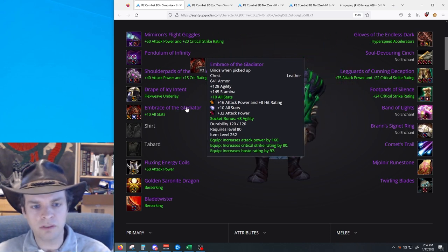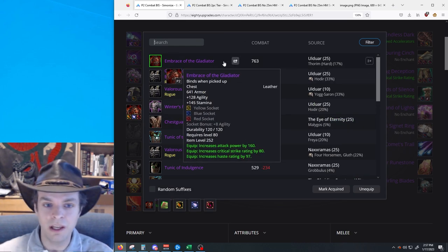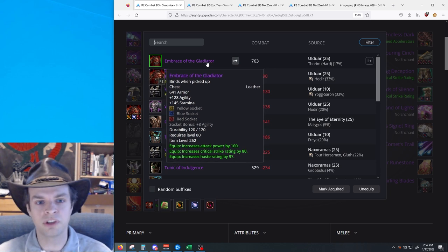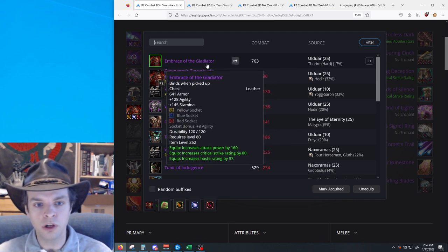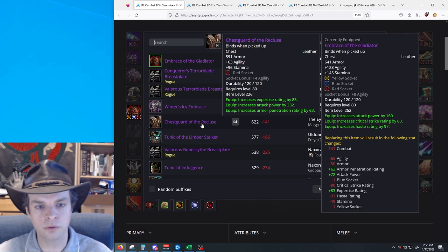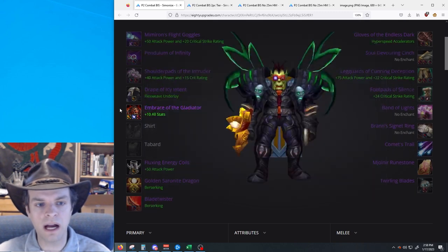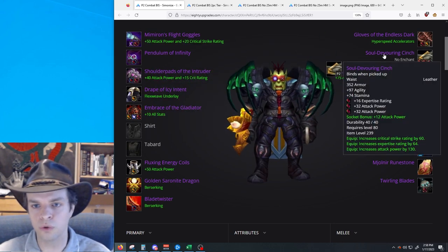With the chest piece, we have Embrace of the Gladiator as our best option, and this is relevant because it's the only chest that doesn't have expertise on it. So if you don't get Embrace of the Gladiator from Thorim 25-man hard mode, you're going to be stuck with other options — Conqueror's Terrorblade, Valorous Terrorblade, Winter's Icy Embrace, Chestguard of the Recluse. These all have a lot of expertise on them, so they will lock you out from using Shoulder Pads of the Intruder or your Soul Devouring Cinch.